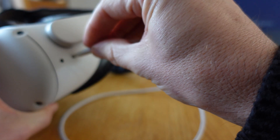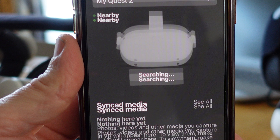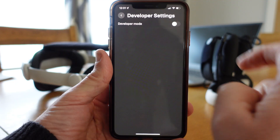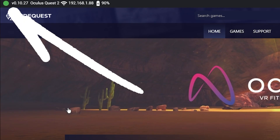I hadn't used SideQuest in quite a while and my headset wouldn't connect initially, as I'd forgotten to switch on developer mode in the app. Remember to do that by selecting Devices and then Developer Mode, and then you also have to select Allow inside the headset to allow the connection. Once you're connected to SideQuest on your PC or laptop, this red icon on the top left-hand side will turn green.